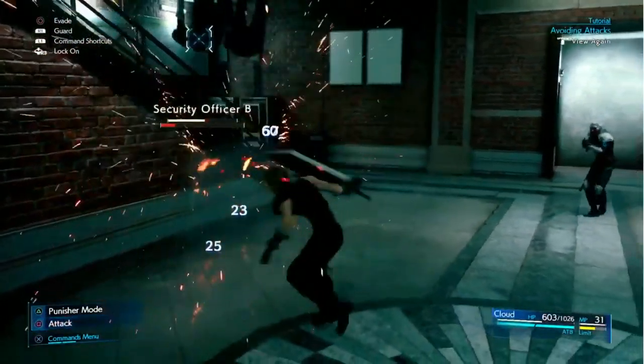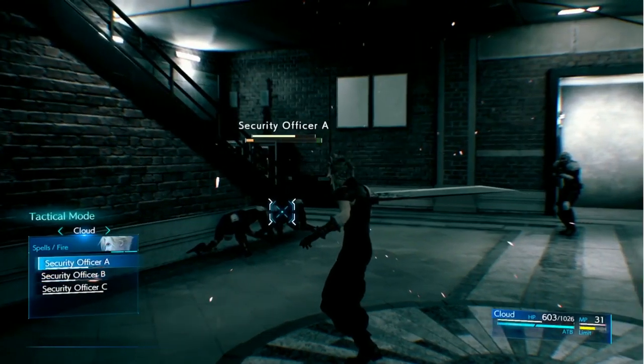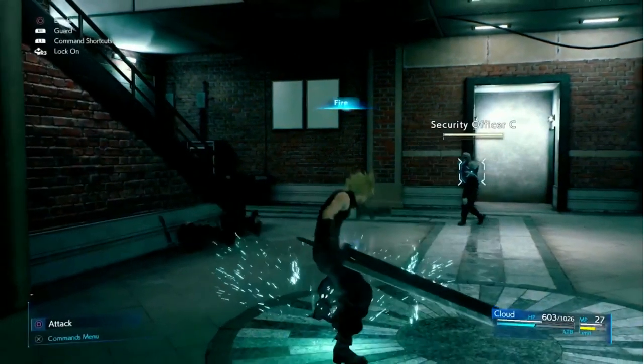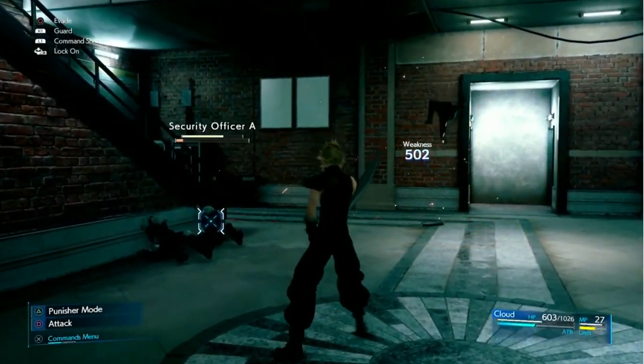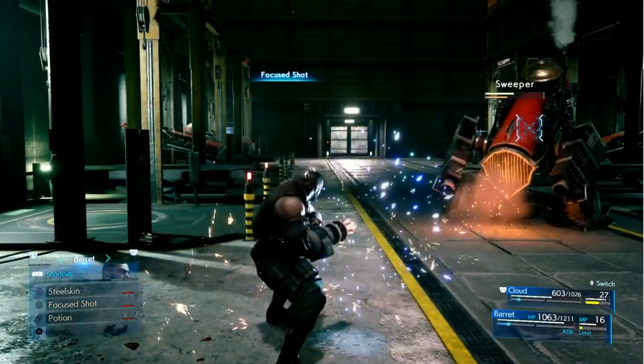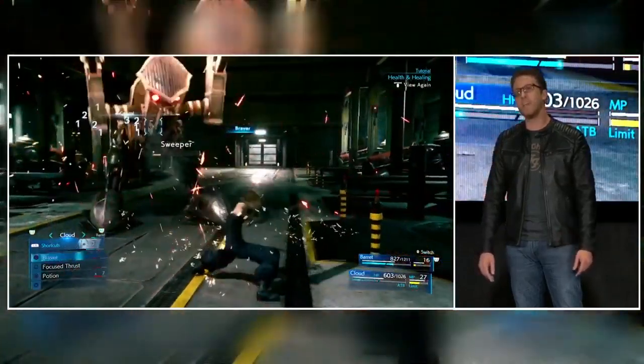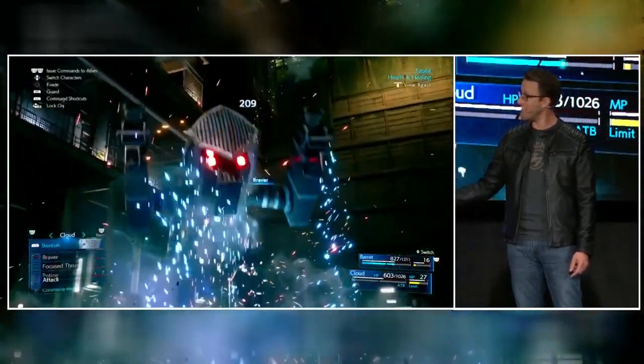Tactical Mode evokes command selection from the original Final Fantasy VII and allows players to enjoy battle while taking the time to think strategically. For players who prefer fast-paced action, abilities and spells can be bound to shortcuts for immediate execution. Shortcuts make combat extremely dynamic, but the choice of using them is entirely up to you.